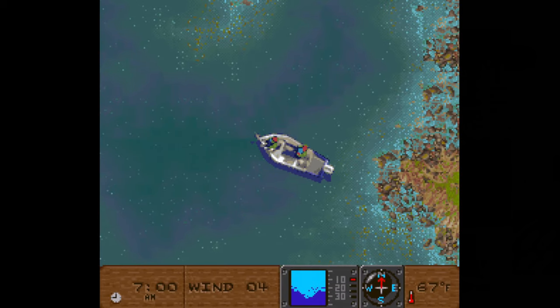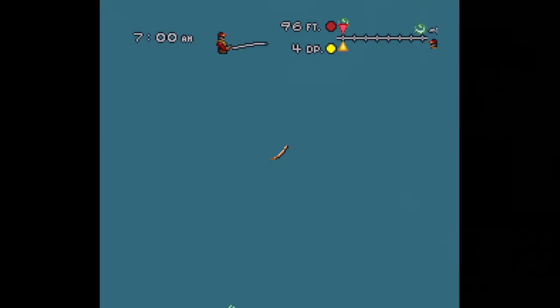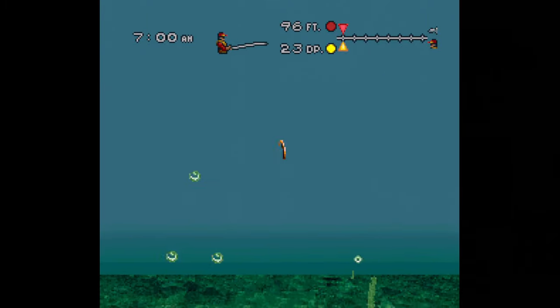You drive your boat around in an overhead view, using a fish finder as a guide to a good spot to fish. After casting out, you're brought to the underwater view where you maneuver your bait around trying to get the bass to bite.